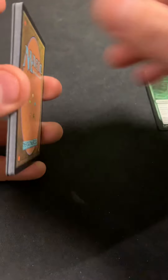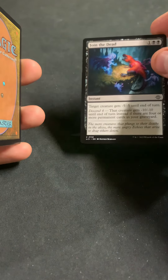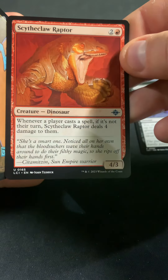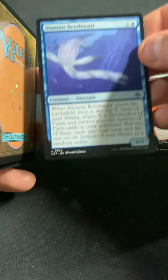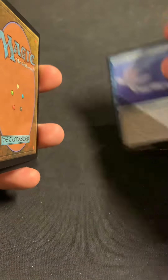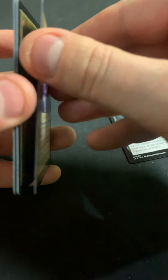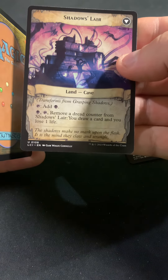Mind Trap Spider. Fugal Fungal Fortitude. Join the Dead. Another Chance. Scythe Claw Raptor. Snubentosaur. Defossilize. We got Grasping Shadows and Shadows Lair.